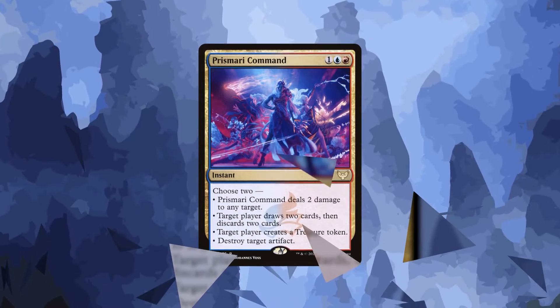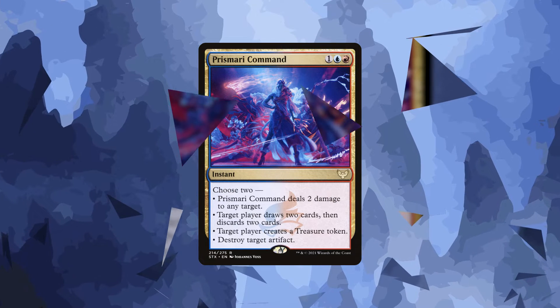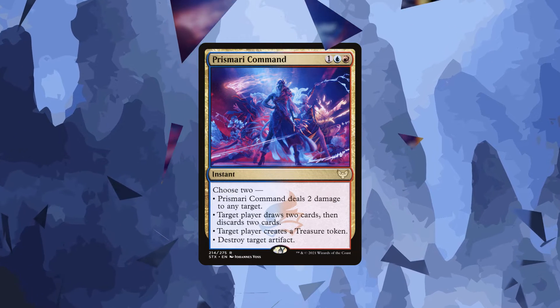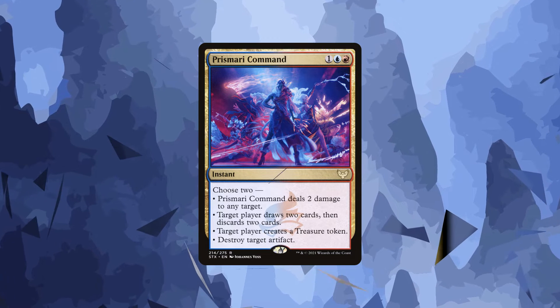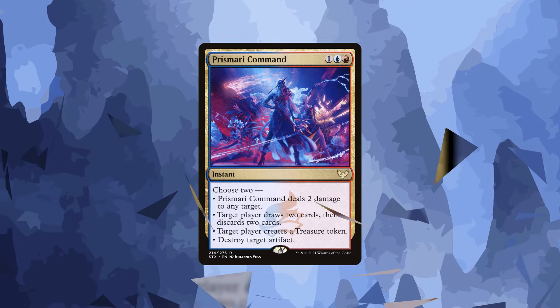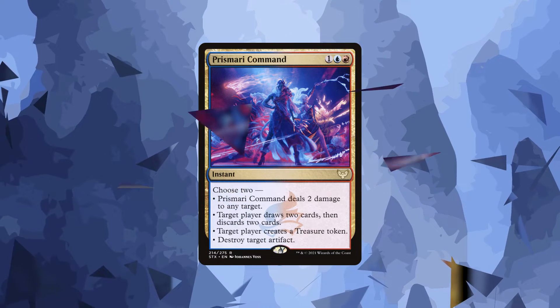For slot number five is Prismari Command. This card is an extremely flexible card with multiple options: either shocking, ramping, filtering, or destroying an artifact. It really is exceptional and by far the best in its cycle of commands. It has even started seeping into other formats besides just Standard. The flexibility of this card being instant speed makes Prismari Command hit this list.